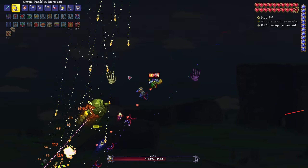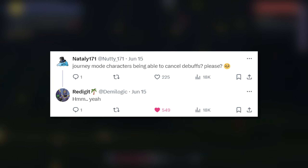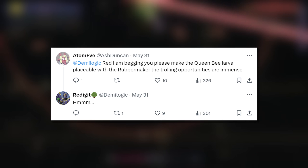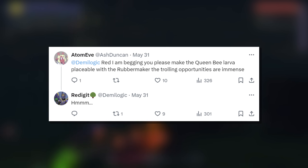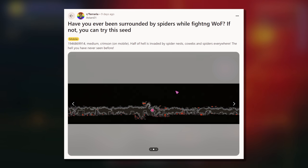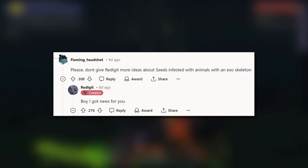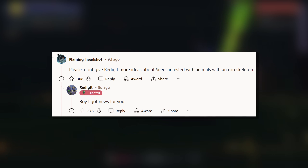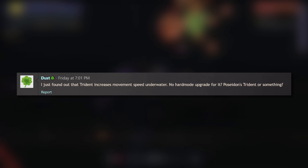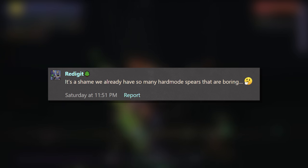Moving on, these are some extra things I found. Someone asked Red about Journey Mode characters being able to cancel debuffs — Red responded 'hmm, yeah.' Someone begged Red to make the Queen Bee larva placeable with the rubble maker for trolling opportunities — Red responded 'hmm.' On r/Terraria, someone posted a seed where the spider biome infects all of hell; someone wrote 'please don't give Red any more ideas about seeds infested with animals with an exoskeleton' — Red responded 'I've got some news for you.' And someone asked about a hard mode upgrade for the trident — Red said 'it's a shame we already have so many hard mode spears that are boring.'